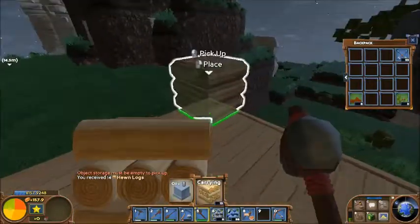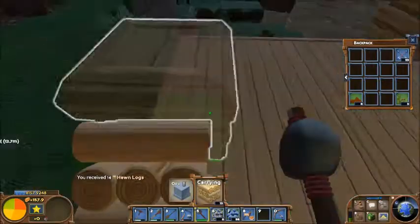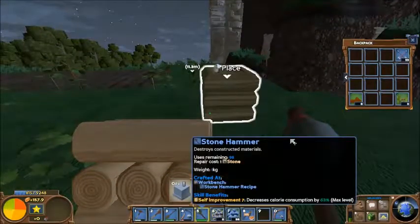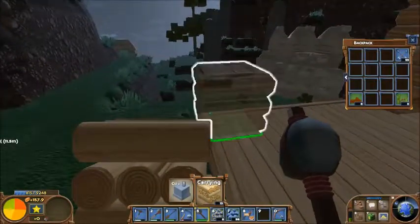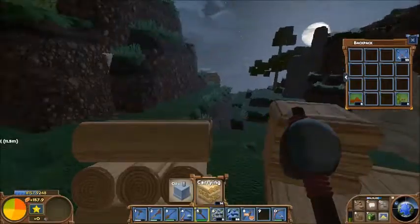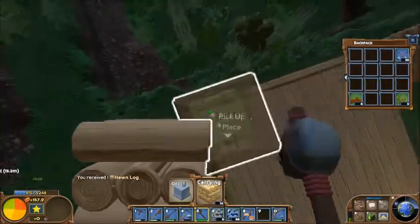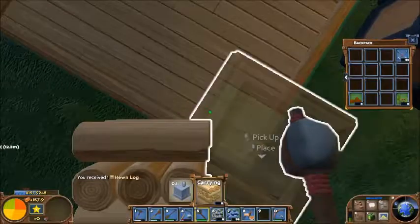There might be a few of you guys that have never watched any of these. Right now you need this hammer. This hammer lets you pick up and put down things that you've placed. So I put this down here — right now I want to pick it back up, I need the hammer to do it. You can't just use a pick like in Minecraft to pick up your furnace or something like that.